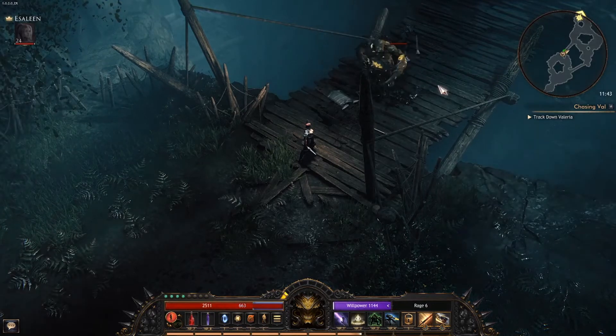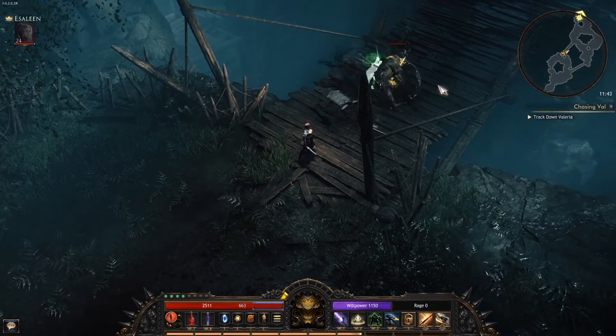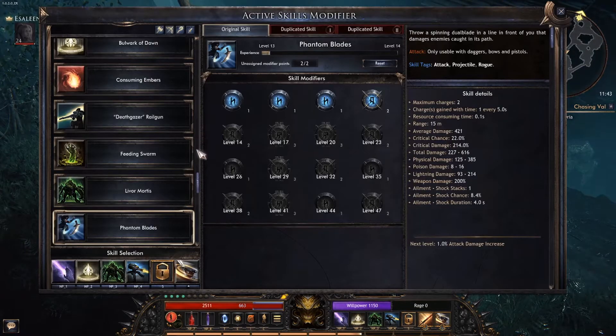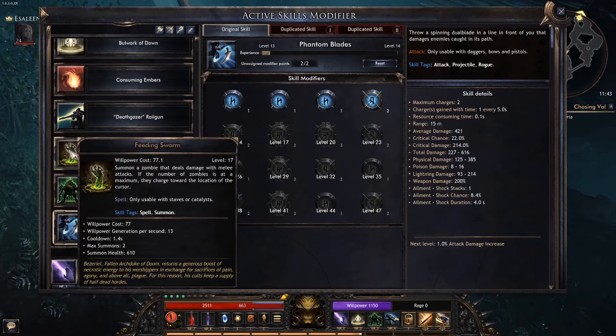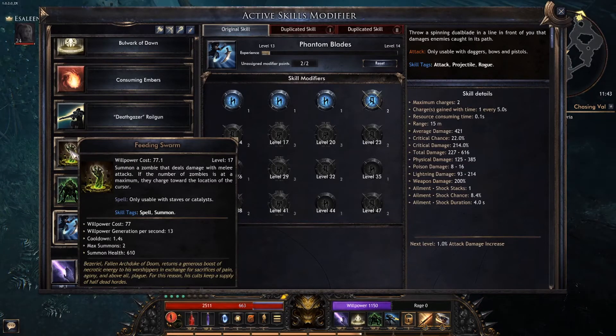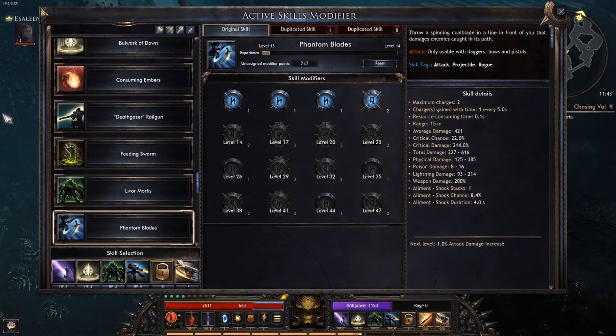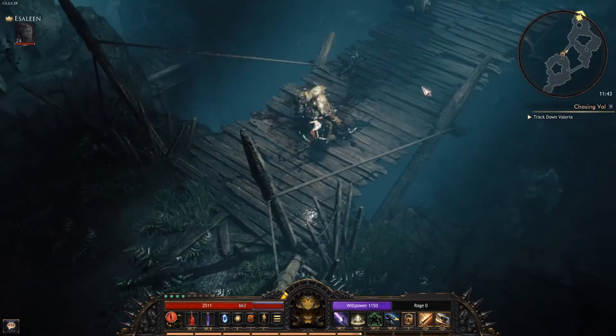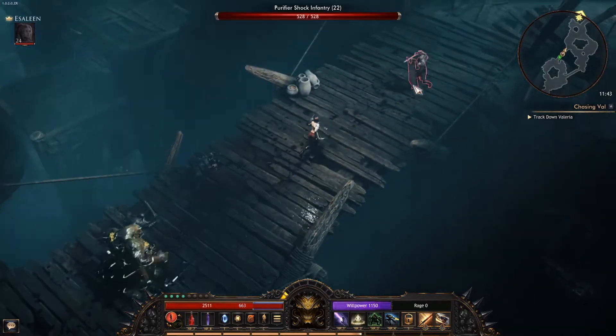There's another summon I have, where you can summon two zombies. Let's see what it is — Feeding Swarm. Summon a zombie that deals damage with melee attacks. You can summon up to two at a time, and they last until they are killed. Pretty cool.